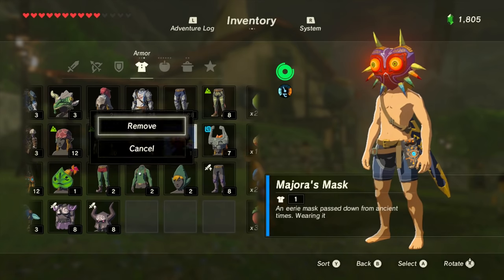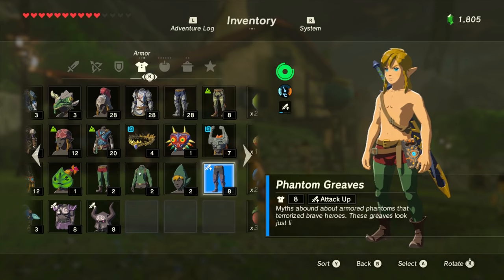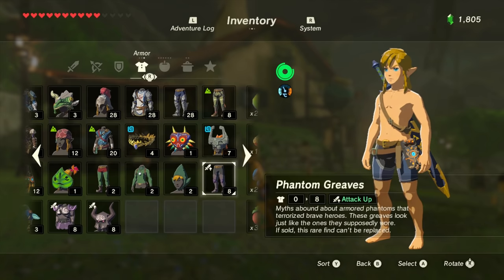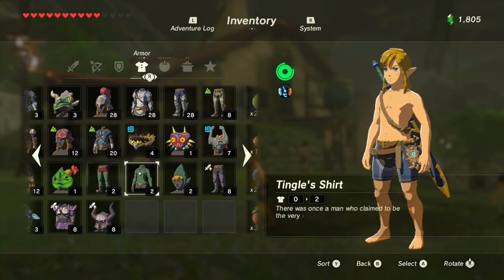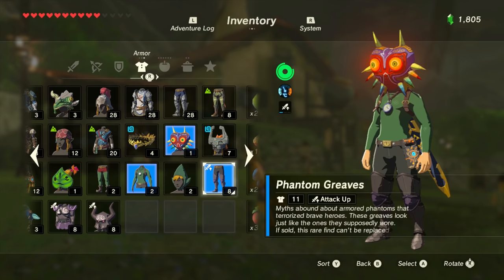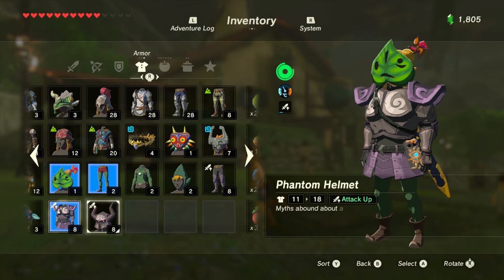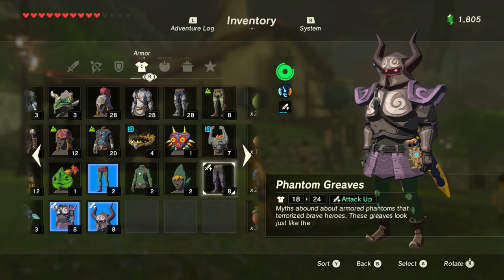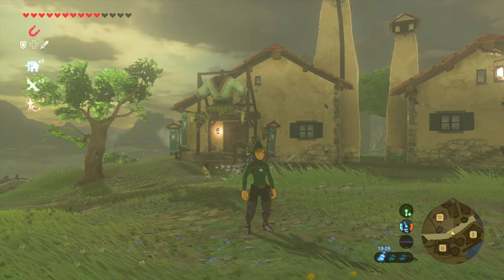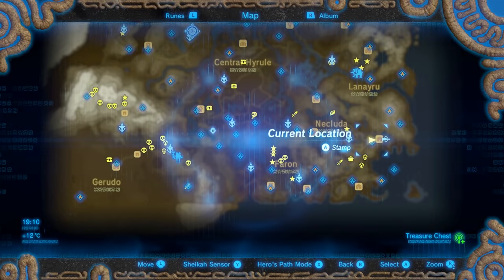My personal favorite items of these are probably the Korok Mask, Majora's Mask, and the Travel Medallion, as each has a very specific and useful purpose that will be especially useful in a new master mode file. Because you can get them all pretty early and they'll probably allow you to get through the game a little bit easier and a little bit safer. You can also mix and match the different pieces to create a really weird look for Link if that's your thing. Let me know in the comments below what you think of these additions to the game, and until next time have fun finding and experimenting with these new items.